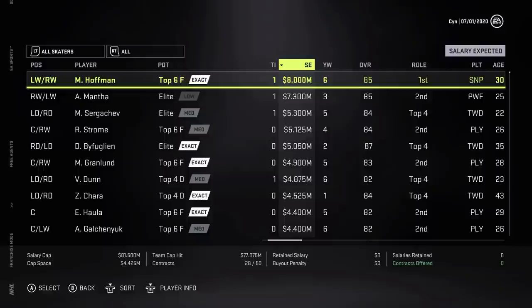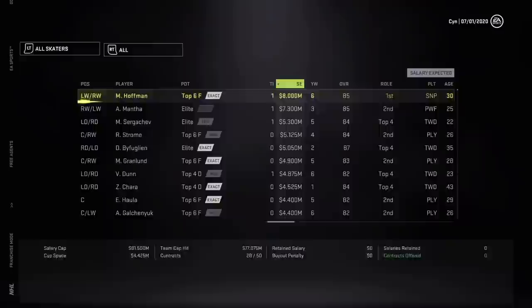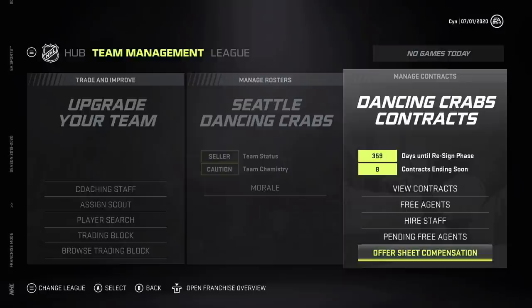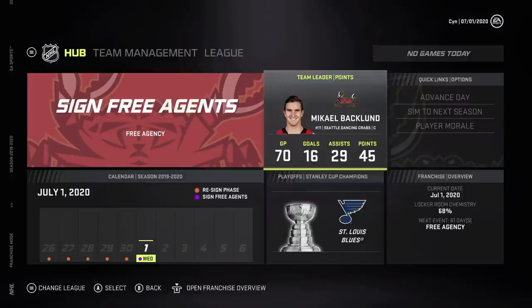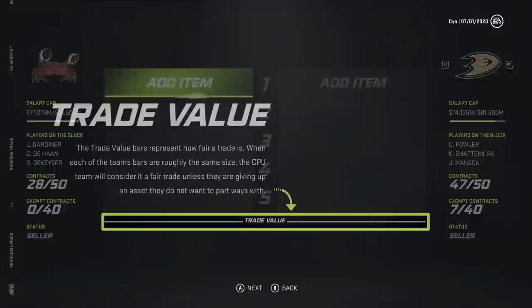Let's see who's available in free agency. A lot of this wasn't updated — at least Strome was supposed to go to free agency anyway so we might still be able to grab him. I'm really confused as to why I can't buy people out. I'm clearly missing something — there's no option for it. That's how little I buy anyone out — I don't even know where the option is or when you can do it.